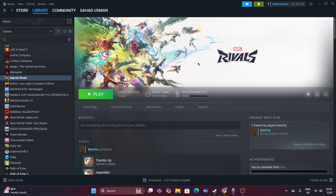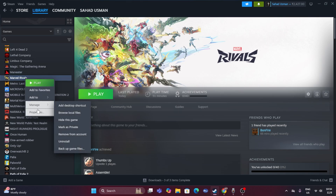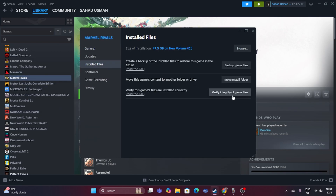The final step is to verify the integrity of game files. Right-click the game in Steam, go to Properties, then Local Files, and click 'Verify integrity of game files.' This will take some time since the game is around 47.5 GB. The process cross-checks every game file and fixes any corrupted or missing files, resolving many common issues. Wait for it to reach 100% completion.